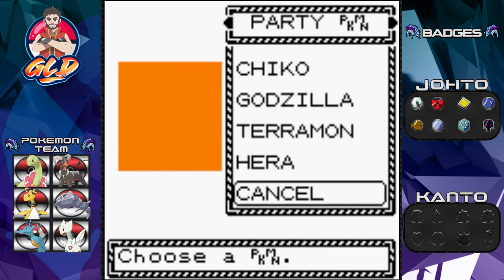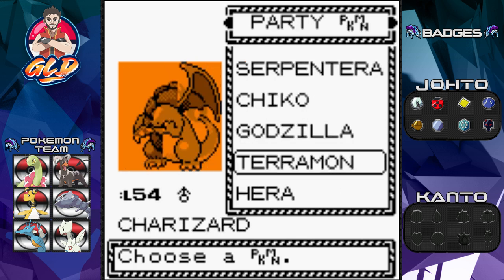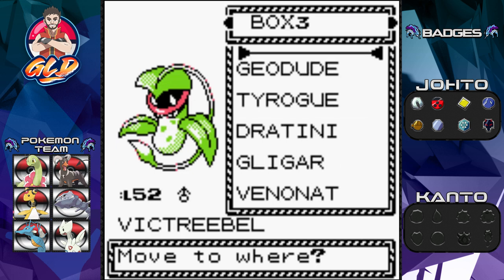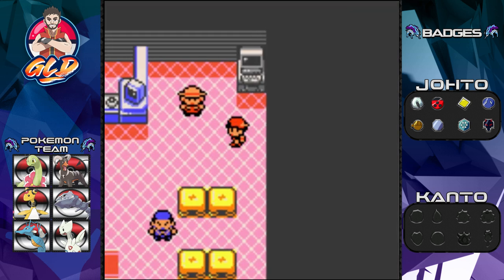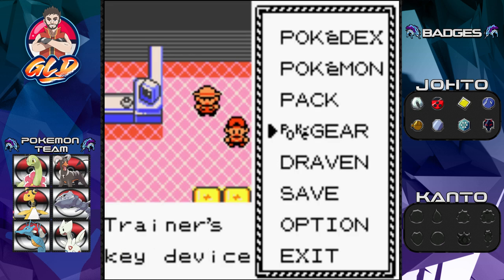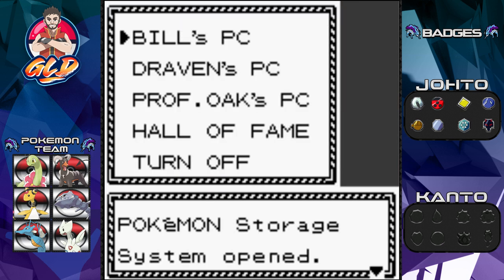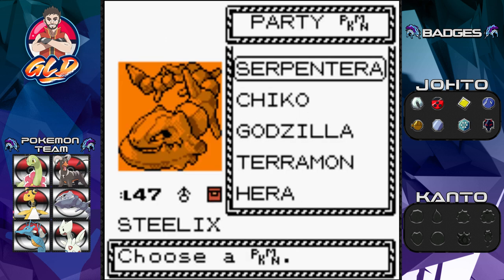We have five pokemon — who is going to be number six? We'll go with Victreebel. So we're going in with a mixture of Kanto pokemon against Lieutenant Surge's electric types. I just remembered something — I need a pokemon that knows Cut. Godzilla, Sir Razor... I'll deposit Sir Razor and use him in another episode.